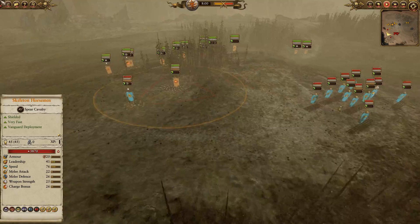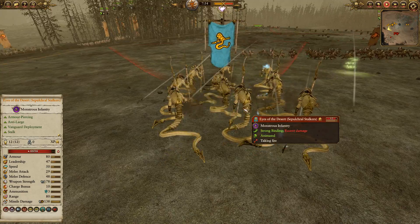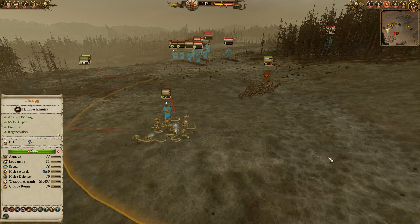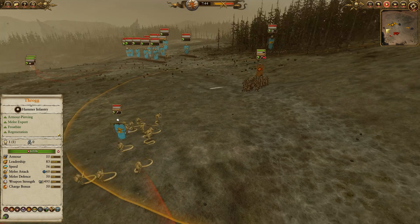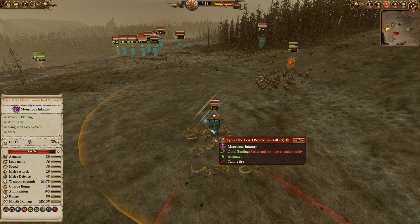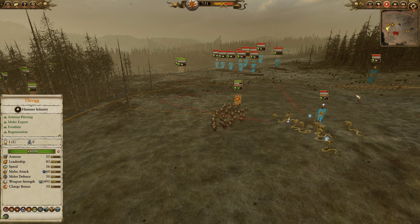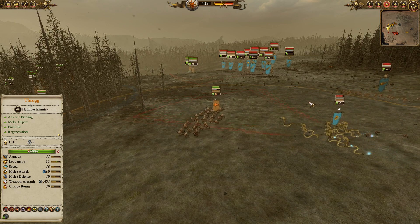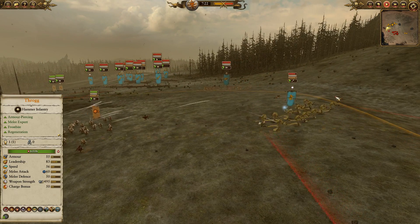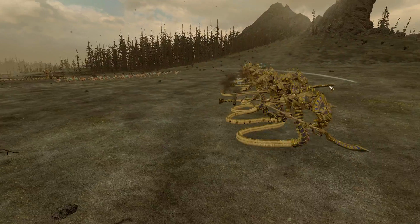Without further ado, let's get the battle into full gear. We're going to be unfolding a bit of a skirmish phase as the Marauder Horsemen start to pull up. The Sepulchral Stalkers are going to use their missile attack on the Marauder Horsemen, but it doesn't do a whole lot to them. I'm pulling through the side of their arc of fire so they're continuously having to reposition if they want to keep firing. We're doing some pretty effective damage, maybe about 5-10% of their HP from those throwing axes.